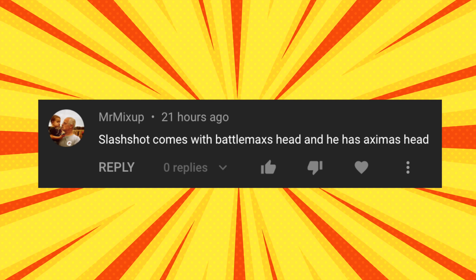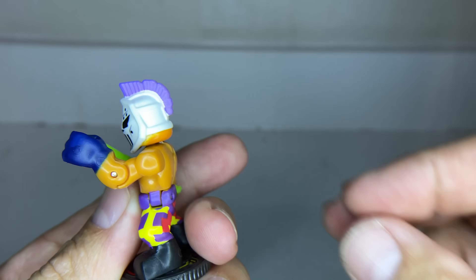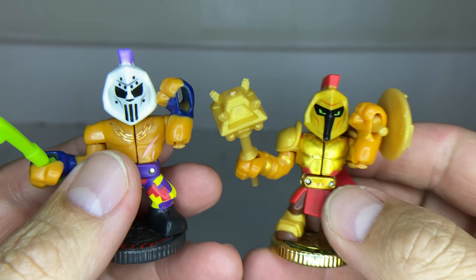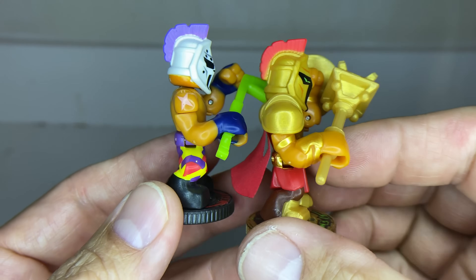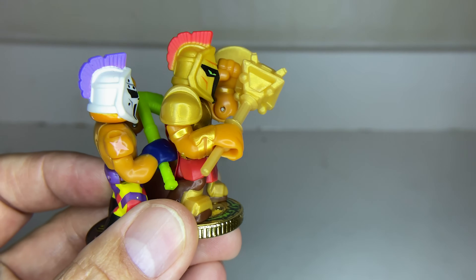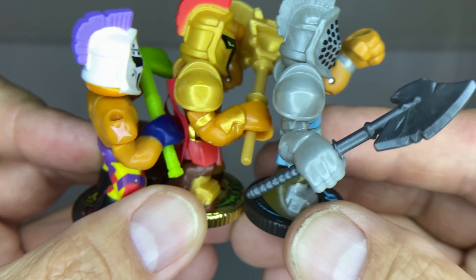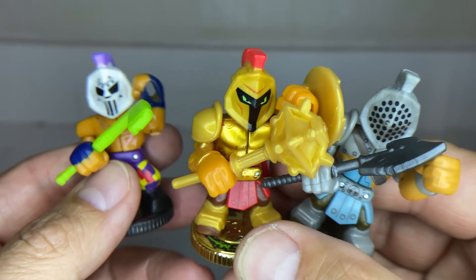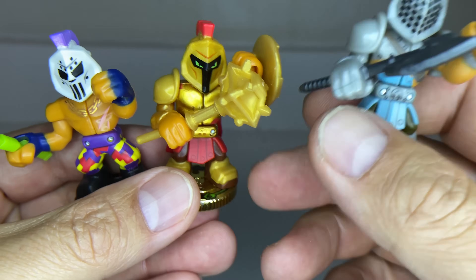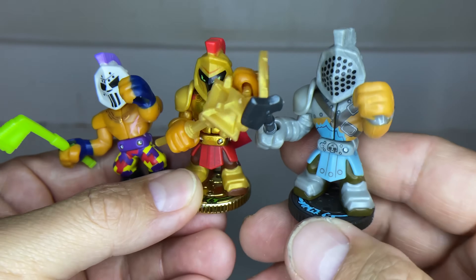So that's where we get our fake Lego. The next question comes from Mr. Mixup: Slash Shot comes with Battle Max's head, and he has Aximus's head. That's not really a question, but I wanted to include it because I did not know that Battle Max and Aximus had the same head. I had to run out to the workshop and busted out Slash Shot and Battle Max, and it took me a while to figure out these two guys had the same head. But then I also busted out Aximus, and it is true — all three of these guys have the same head. The paint job is so unique on each of them that it's not obvious it's all the same head, but it is. When you spin them all around, you can tell, and I did not know that. Thank you for that observation, Mr. Mixup.